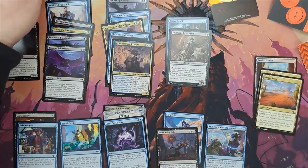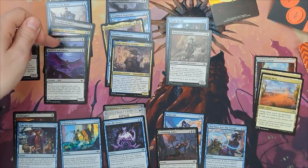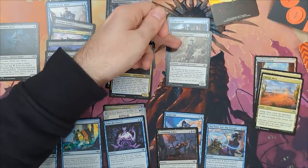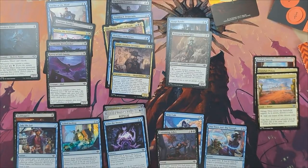Another count, and we are finally happy — kind of, sort of, and good to go. So at this point, I figure out that I have enough splash, so I don't need to play a basic land.